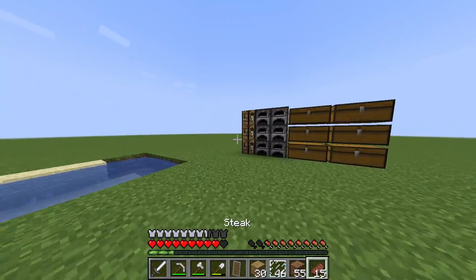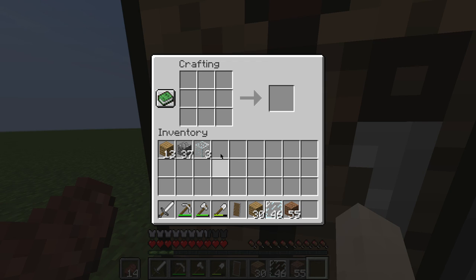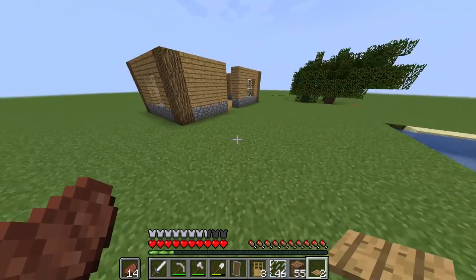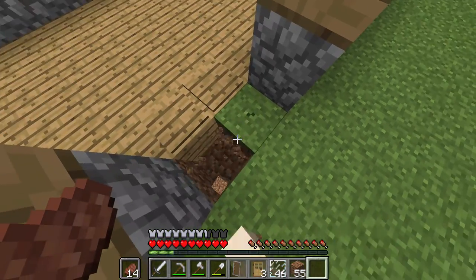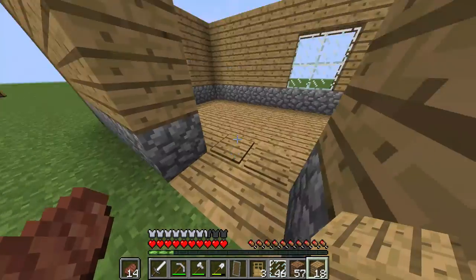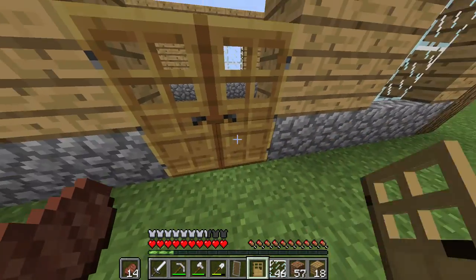To make those: for the doors, you craft them like that and it gives you doors. Then for the pressure plates, you craft them like that. The pressure plates are nice so that once you enter, the door automatically closes, and once you're going out, it automatically opens the door.